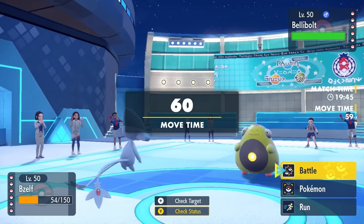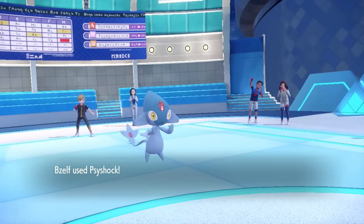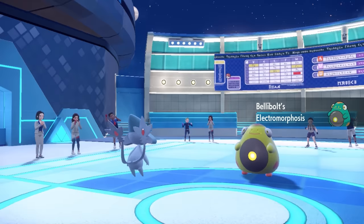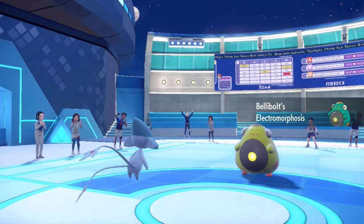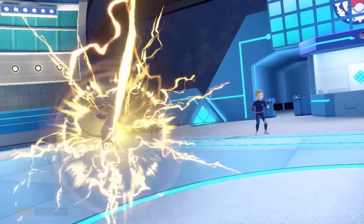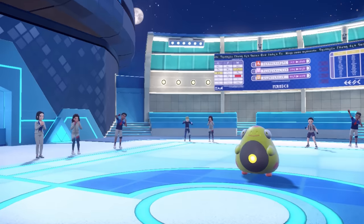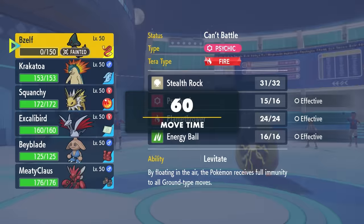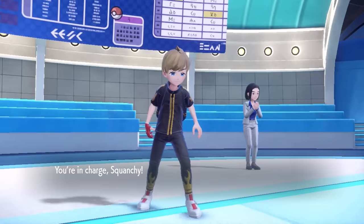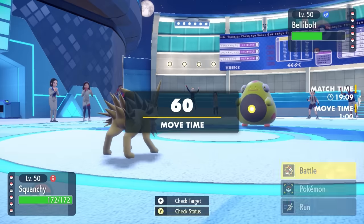That Thunderbolt does a whole bunch of damage. I can't deal with this Bellibolt super well, so I just decide to stay and go for Psyshock — it gives it Electromorphosis, which doesn't really matter. I pop its balloon and then it finishes me with Thunderbolt. Sometimes Azelf just dies. I set up the Stealth Rock and got a little damage on it. Belly Bolt is kind of a monster here, which probably isn't said that often.